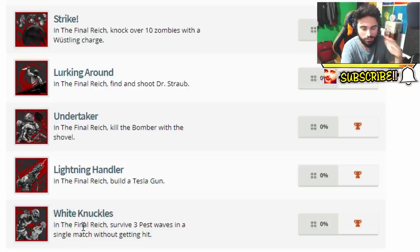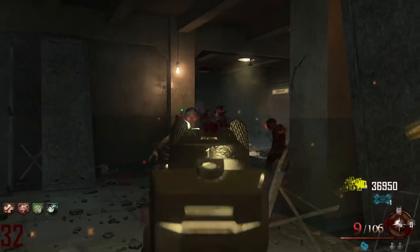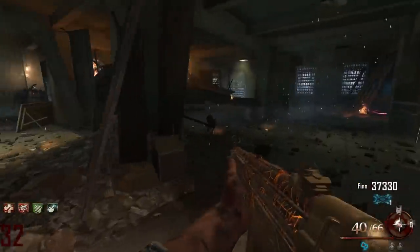The last trophy is called White Knuckles. In the Final Reich, survive 3 pest waves in a single match without getting hit. It's a bronze trophy. We've seen those enemies in the trailer — it seems like this is going to be a special round called Pest Waves.